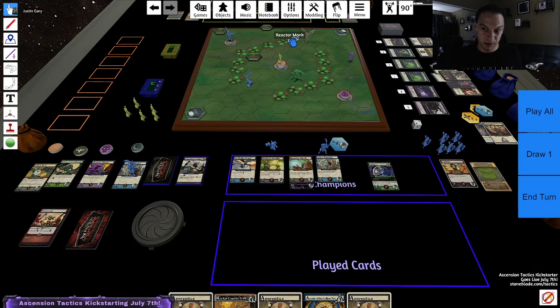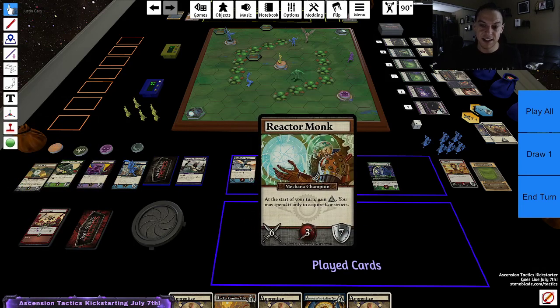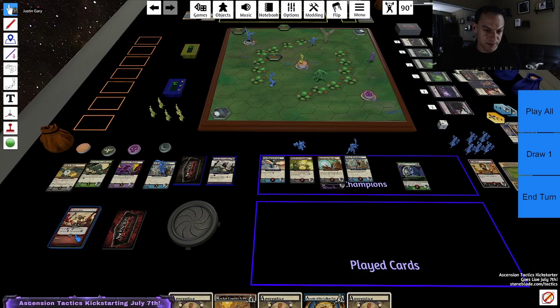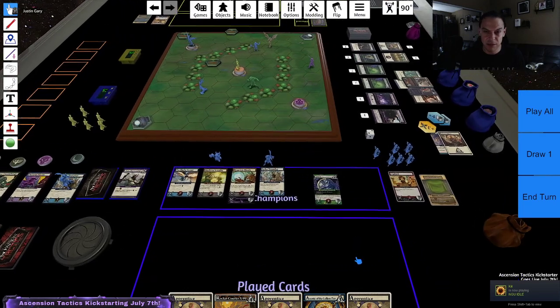I've got one last treasure — I think now is definitely the time to use it. I'm going to try to close this game out by protecting my Reactor Monk from that attack. That was two moves for the turn. The villain controls the center shrine so gets a point for that. And now I'm going to try to put this game away. If I can just kill Prime, which I think I can do with the Reactor Monk, it's enough to win the game.